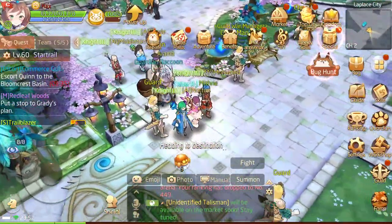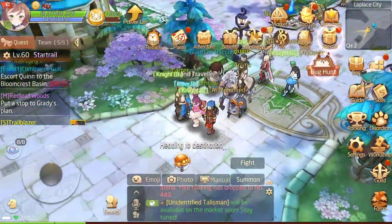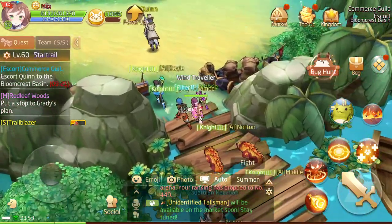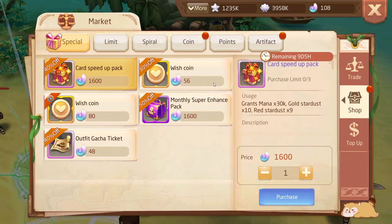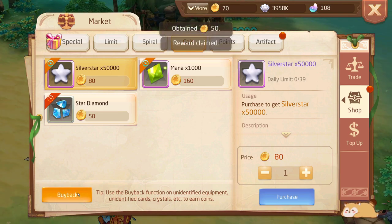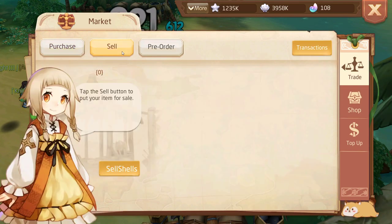Pay attention to the red dots in the UI — they signal something new or something to do in those tabs. Whenever you see red dots, investigate that menu. For example, under Market I found some coins to claim.